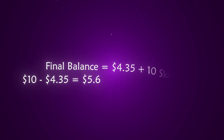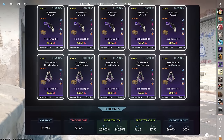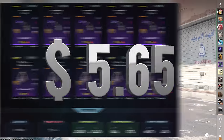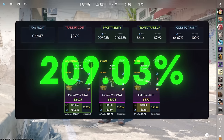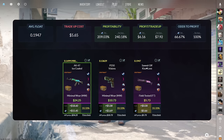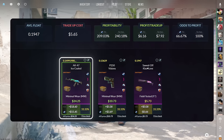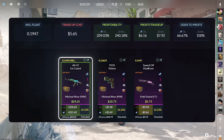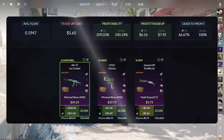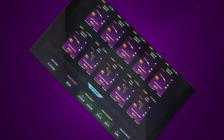Now remember how we calculated the price of those 10 skins that we kept? We are now able to throw them into this insane trade-up right here. Since we got each input for $0.565, this trade-up will cost us $5.65 total and has an insane 209.03% profitability after Steam fees, with a 2-in-3 chance to profit. The reason the floats in the first trade-up were so specific was to get this AK-47 Ice Cold just barely into minimal wear condition, which is exactly what makes this trade-up so profitable. You could just do this trade-up a bunch of times and make a lot of money on average, but that would mean you'd never get to see the infinite profitability trade-up.